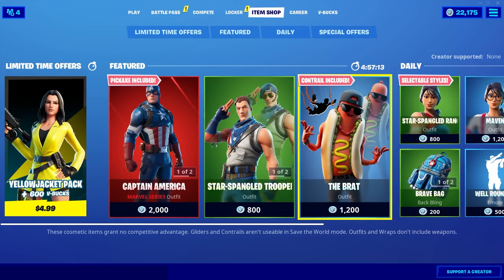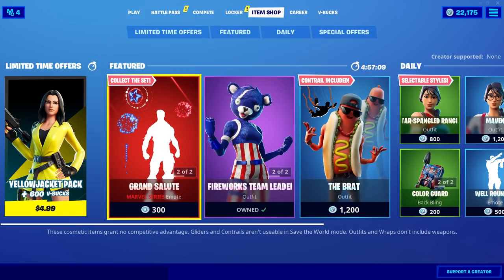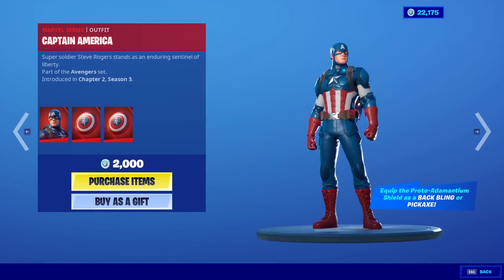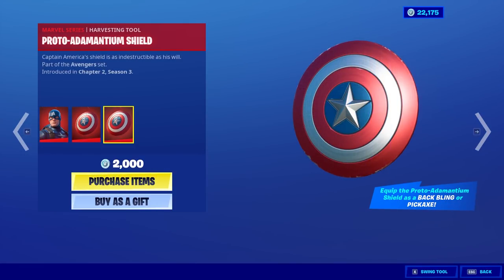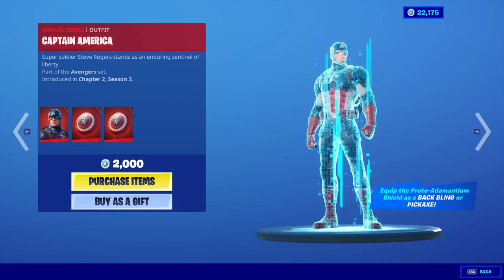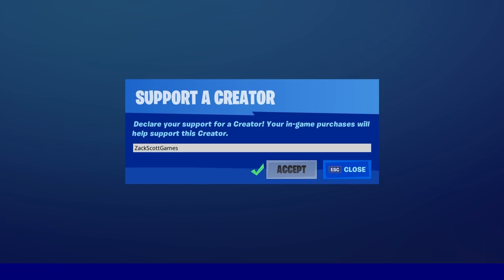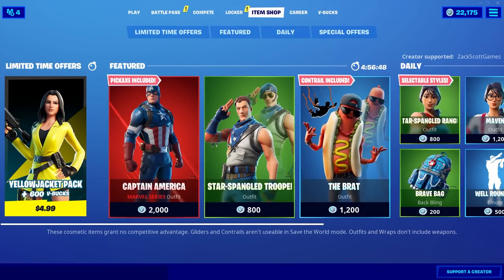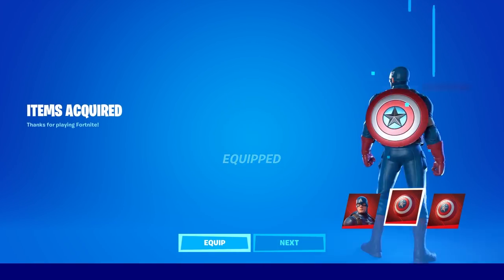What is up guys, Zack Scott here playing Fortnite. Captain America is available in the item shop and if you want to get him I suggest you do. I'm gonna get him right here. He has this back bling and harvesting tool — both! Wow, that's crazy. You're gonna want to support a creator and use creator code zackscottgames. Hashtag ad. So go ahead and get this, I'm gonna get this and equip it all.